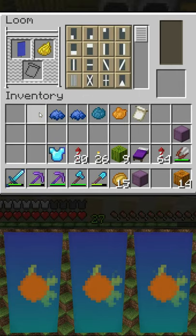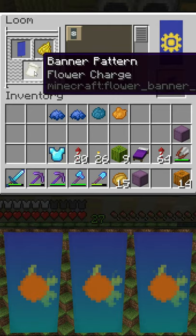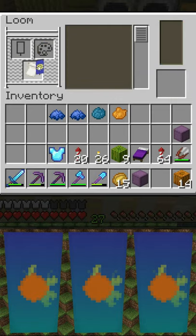Today's banner starts with a blue banner and yellow dye. The yellow dye is going to be a flower charge, and you make a flower charge with an oxeye daisy and a piece of paper.